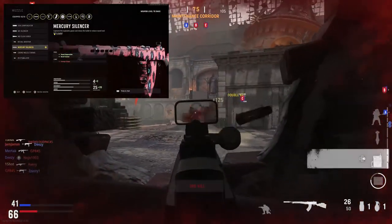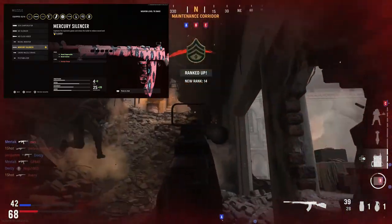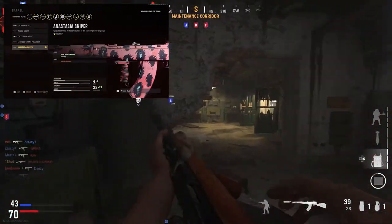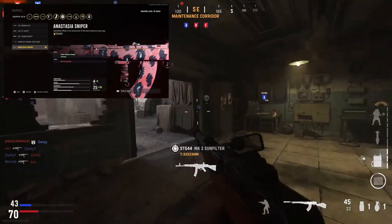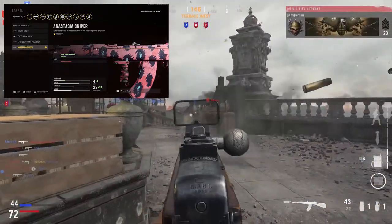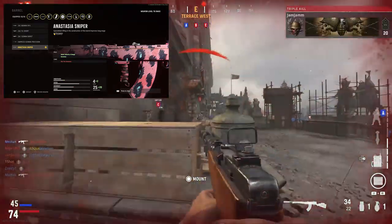Starting on the muzzle, I like to run the Mercury Silencer — it gives sound suppression and plus one recoil control; the only con is minus one damage range. For the barrel, I like to run the Anastasia Sniper Barrel — it gives bullet velocity, range increase, and an accuracy increase, taking away some hip-fire accuracy, which I don't really care about since I'm not hip-firing much with assault rifles.